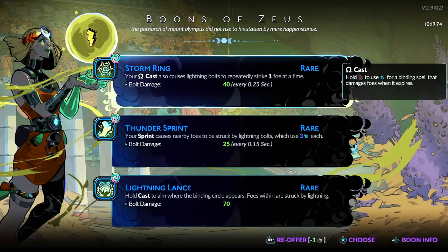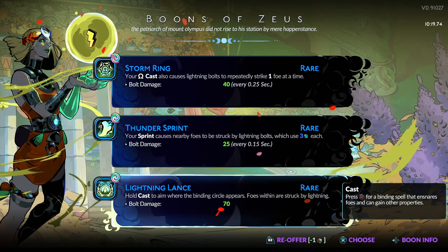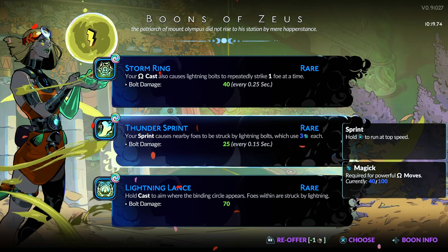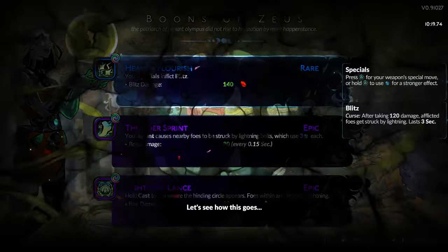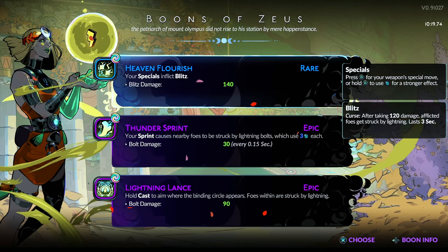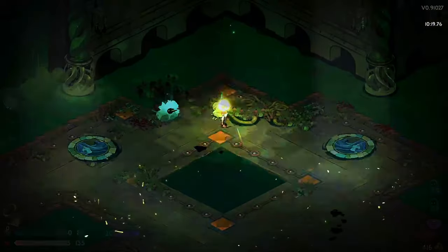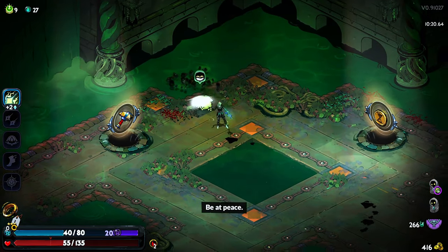It gave me the one boon I need — cast sprint — it's actually not bad, but do we want bolt damage? That's not very good. None of them are good. Let's use the reroll — specials inflict blitz. No. Not what we wanted, definitely not what we wanted. Be at peace — I guess it's okay.